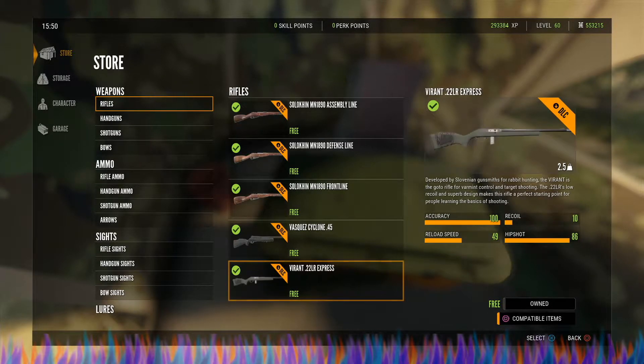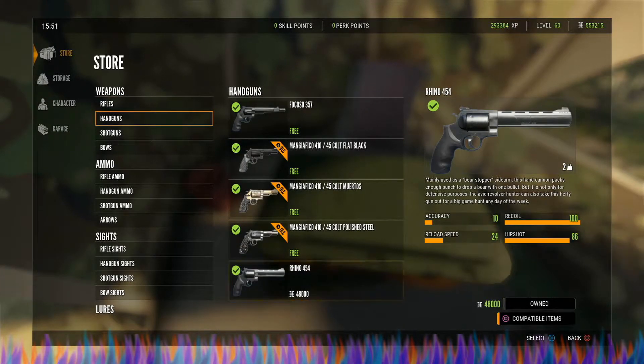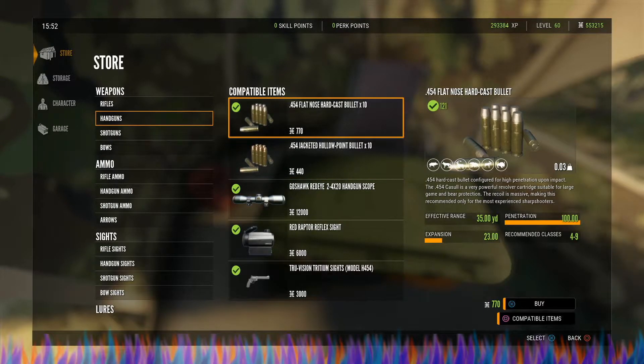As far as rifles go, that is all. With handguns you have a single option and that is the Rhino 454. You definitely want to go with the flat nose hard cast bullet for this if you possibly can. I would absolutely recommend the goshawk for this as well, but the hollow point is going to do the job — it's just not as deadly to lions and they will go down much slower than if you shoot them with the flat nose hard cast bullet, which shows 100 on penetration.